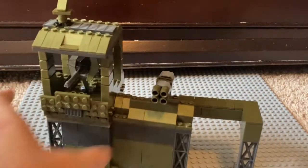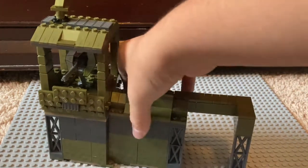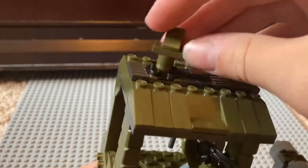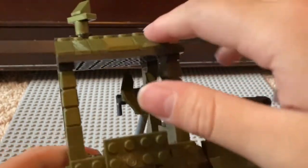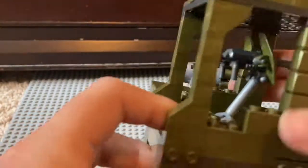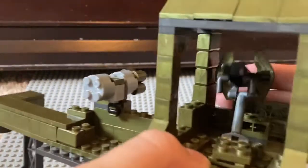Next up, let's get to the base. I built this — along with everything else — only using the pieces that come in the set. Starting up on the roof, there's this little satellite-type thing up here, a nice roof, and a turret that a figure can attach to. It can go up and down and it can swivel.